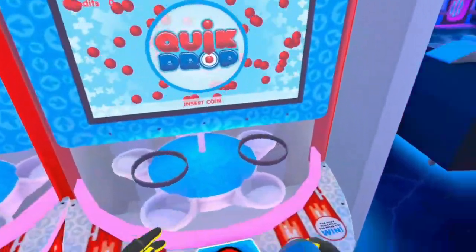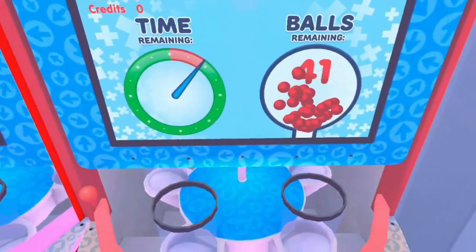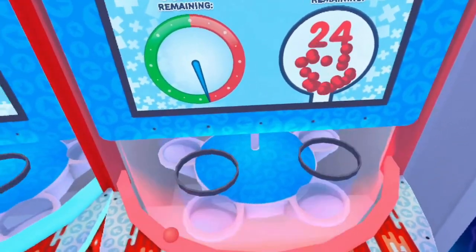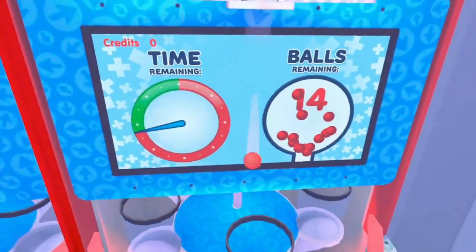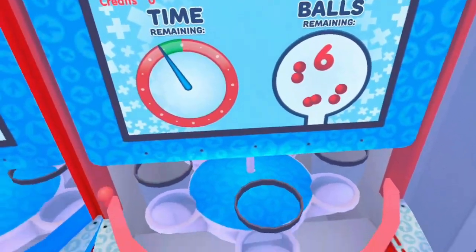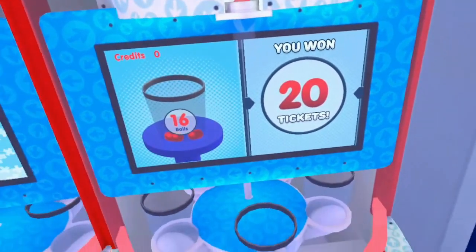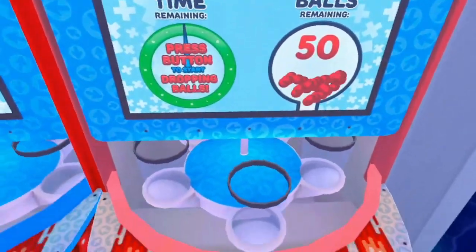This is Quick Drop. You have a certain amount of time, a certain amount of balls, and to get any tickets you have to time it right. If you can get over 20, then you'll get tickets. You can see there I've got 13, 14... I'm running out of time. How many did I get over 20? 16. I won 20 tickets basically.